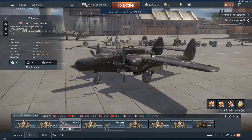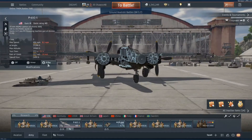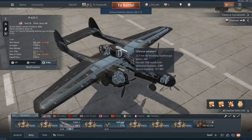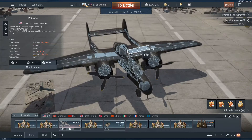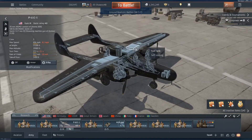Mainly what I use it for is taking out tanks, because it has four 20-millimeter cannons located at the bottom of the airframe. At the top it has four 12.7-millimeter guns that can be swiveled 360 degrees.